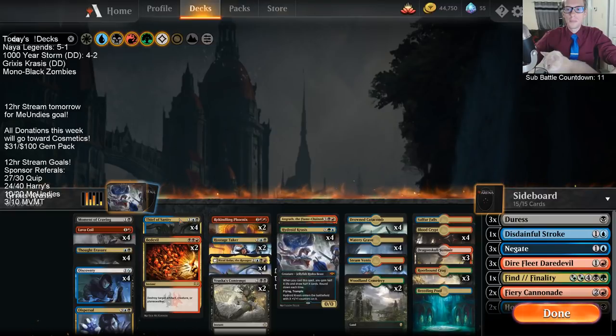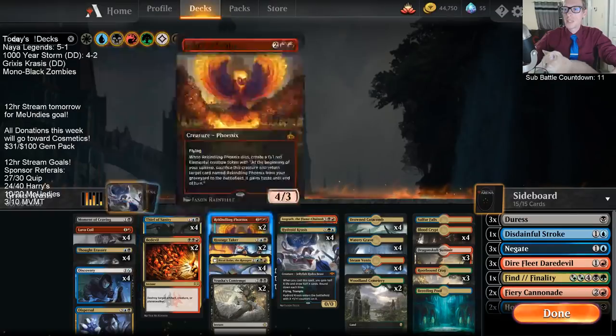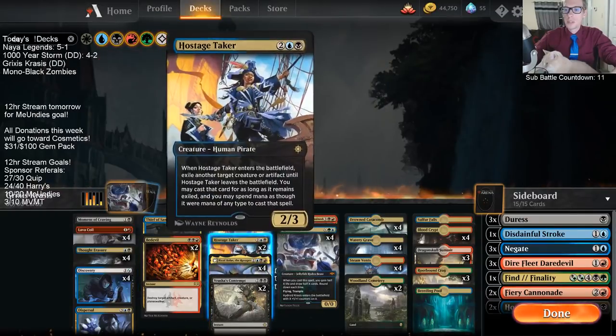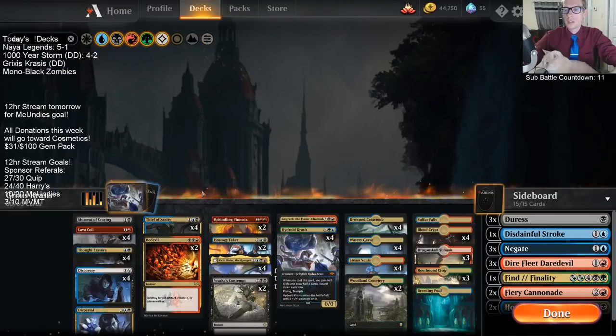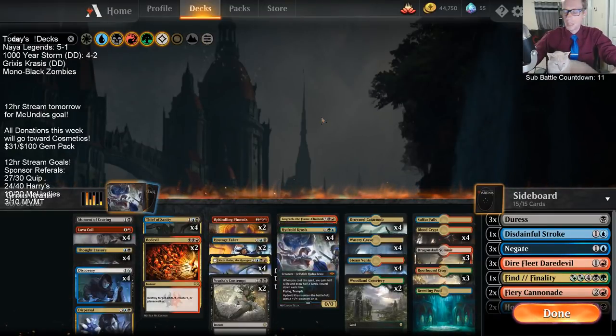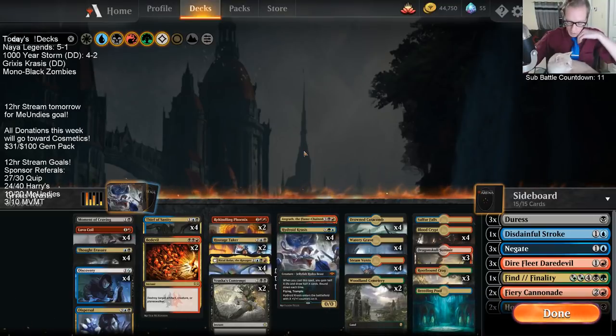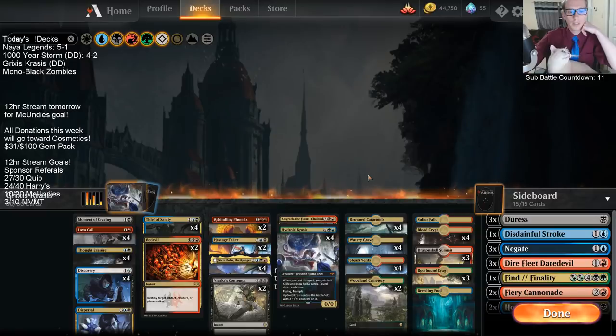We've got the power of cards like Thought Erasure, Discovery, Thief of Sanity, Hostage Taker, Nicol Bolas, and Rekindling Phoenix — all very strong cards in the early and mid game. Then we'll have Krasis finishing up the end game. Let's give this a try with Grixis Krasis.